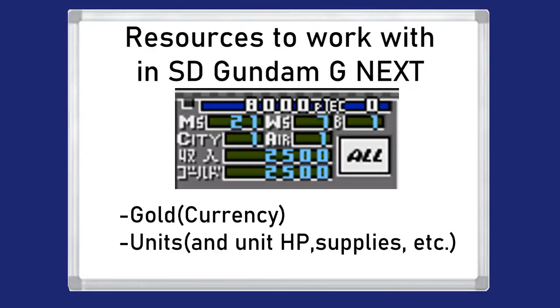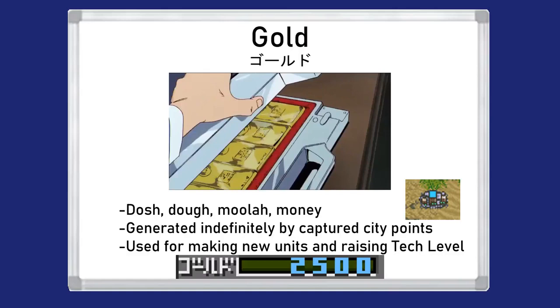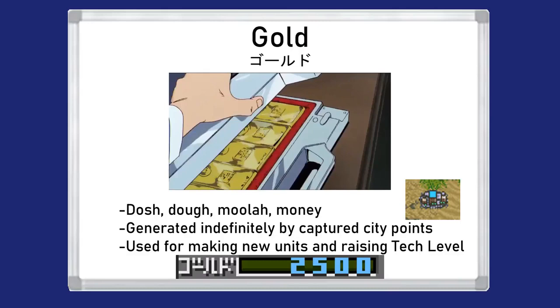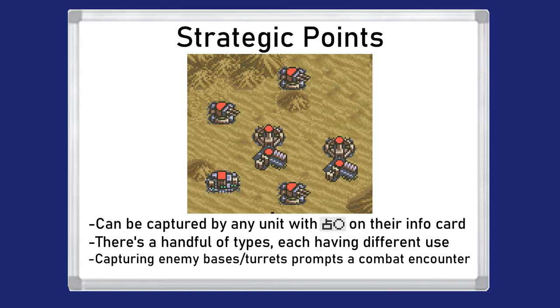SD Gundam G Next is pretty straightforward with resource management, definitely more so than some other strategy games. You basically have a single currency: gold. You use it for producing ships and units, with more gold generating each turn. You can see your current income displayed on screen. Capturing more points on the map nets you a higher income per turn.